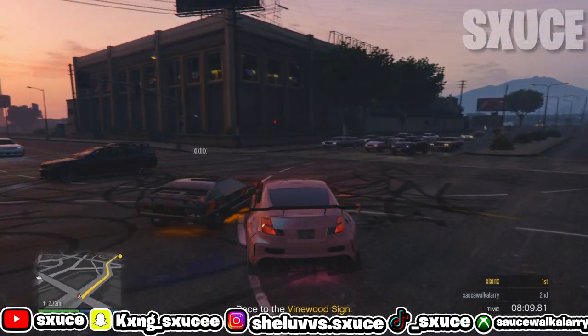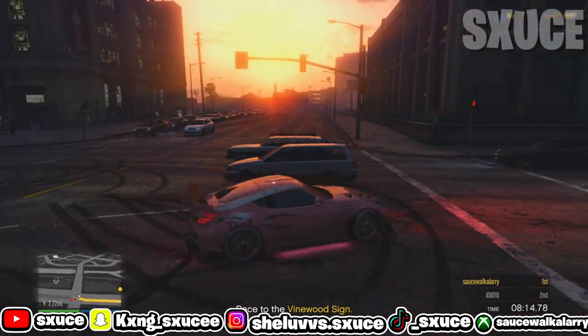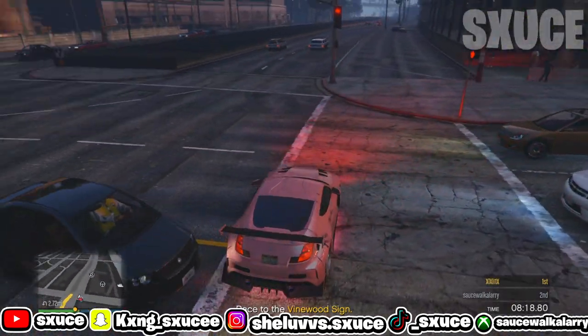Once you have the mods on the vehicle, tell your friend to leave the game. Take the car to a mod shop, change one thing on the car, and basically the car is yours.